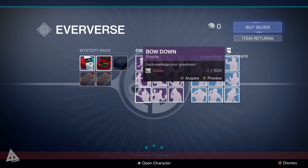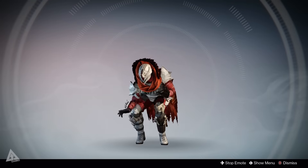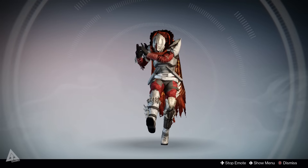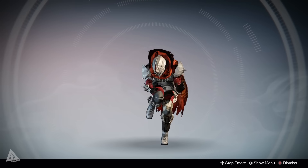Let's take a look at the brand new emotes. The first one is the one you've sort of seen a screenshot of and it's called Strange Dance - this is of course Drake's Hotline Bling dance, though it's not called that for licensing reasons. This one will set you back 500 silver.